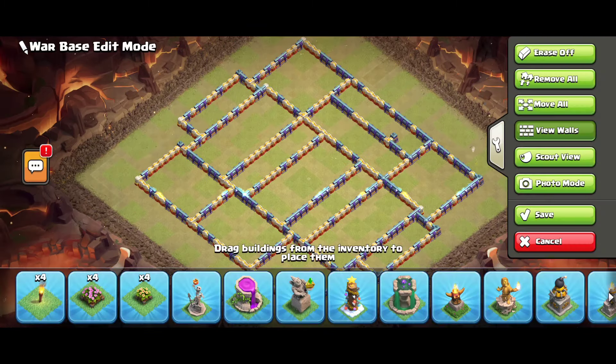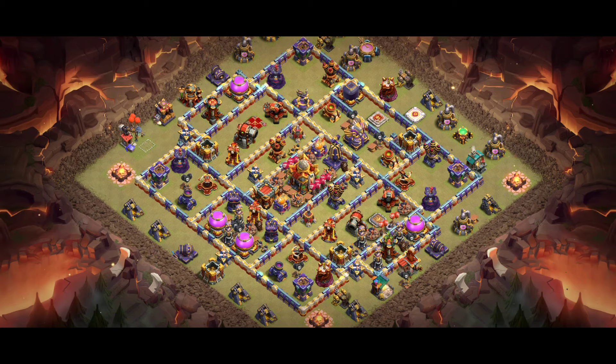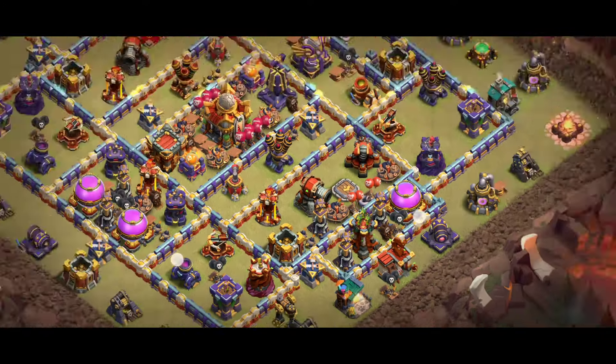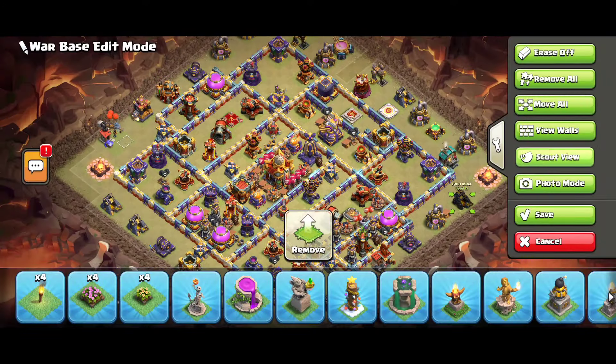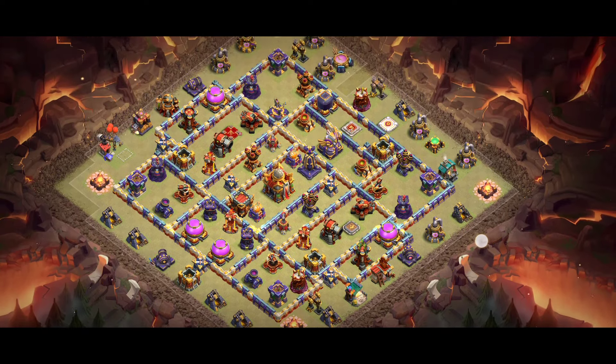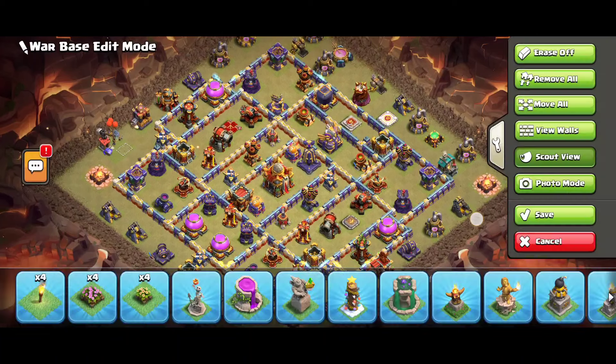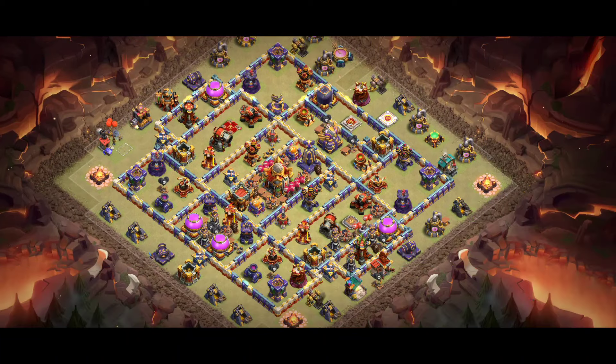Base number five is a great one-star base. If you use this base at low trophies you will get a lot of one-stars, and at high trophies you can get one or two one-stars. The key of this base is two Single Infernos — one here and another there — making this base look really dangerous. It's my favorite design. I will show base replays for that — hit the bell icon for notifications and you can then watch the base replays.